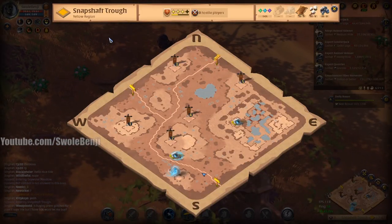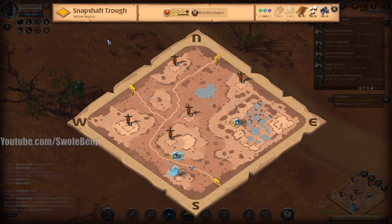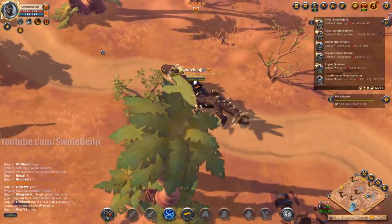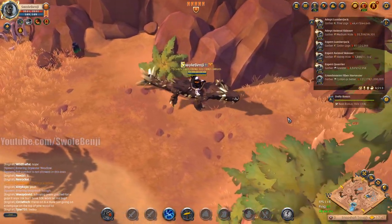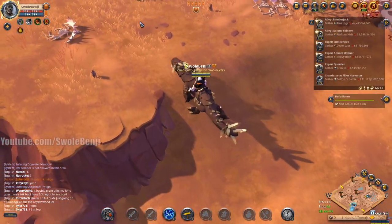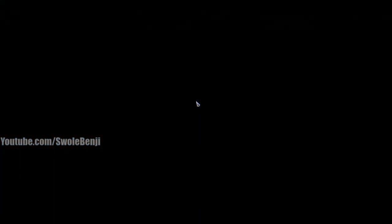As we approach the dungeon, once we get somewhat close it will appear for everyone and people can steal this from you. But because I'm faction-flagged, they can't attack me unless they are flagged as an opposing faction. I recommend that you always faction-flag when you do these — you also earn quite a bit of faction points. There's the dungeon, let's dismount and zone in.